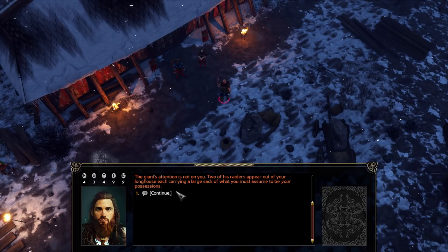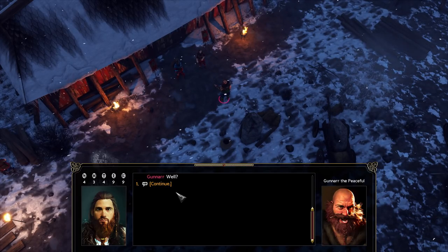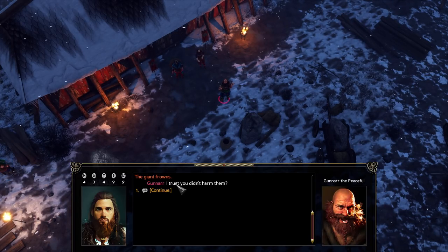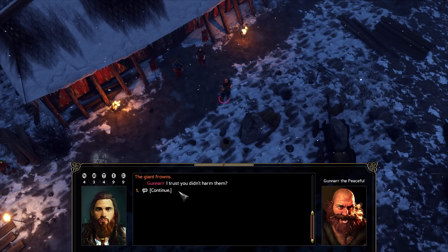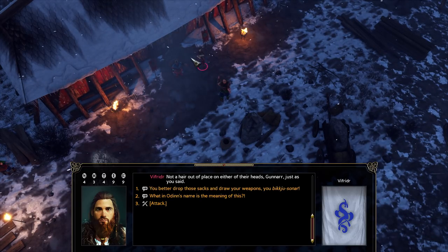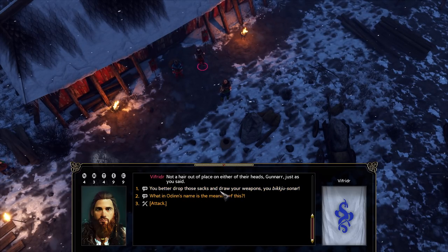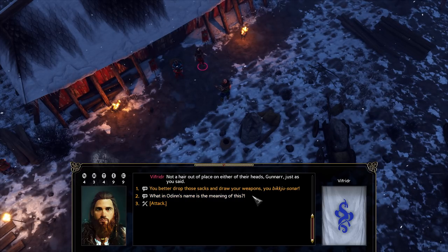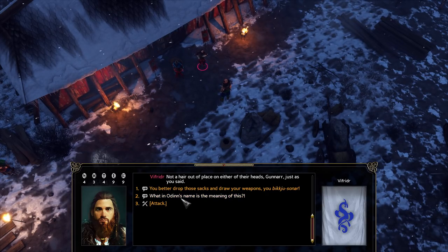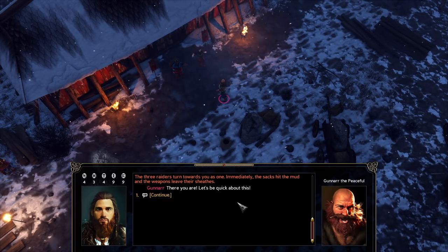The giant's attention is not on you. Two of his raiders appear out of the longhouse, each carrying a large sack of what you must assume to be your possessions. 'Well? Just an old woman and a weakling - they offered no resistance.' The giant frowns: 'I trust you didn't harm them.' 'Not a hair out of place on either of their heads, Gunnar, just as you said.' Well, my initial death to the raiders has been quelled somewhat by that.